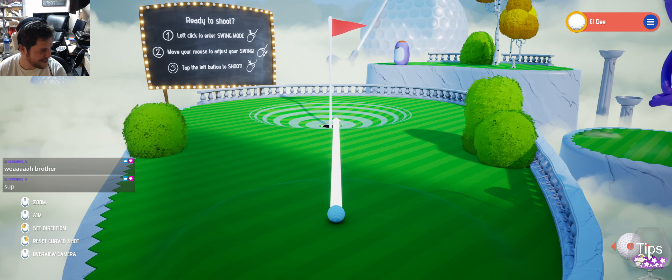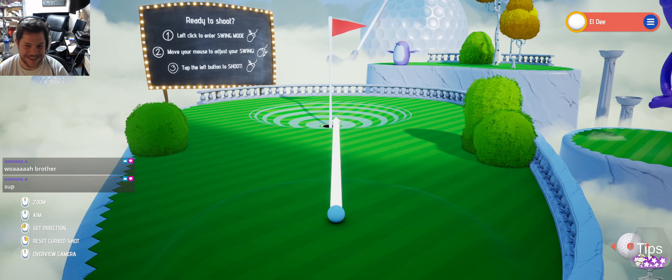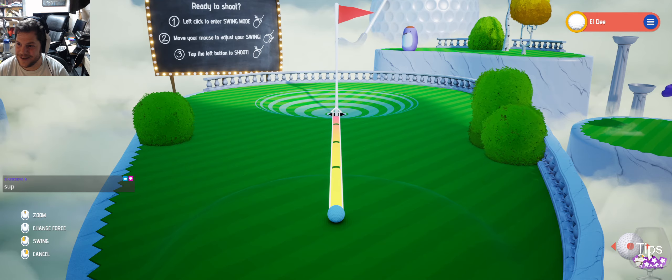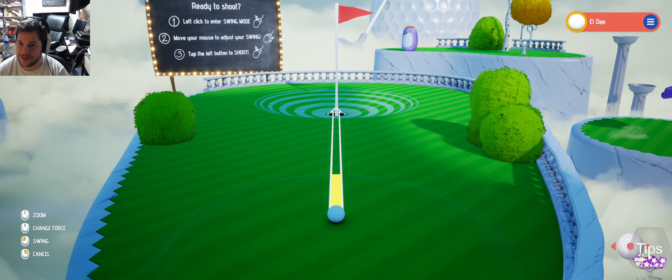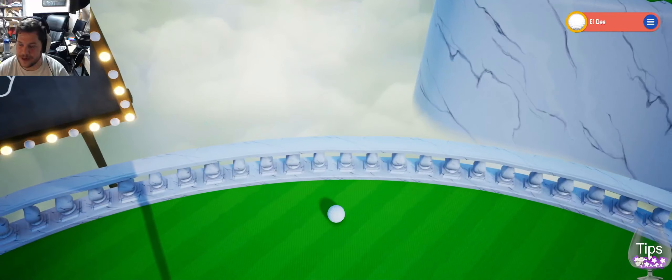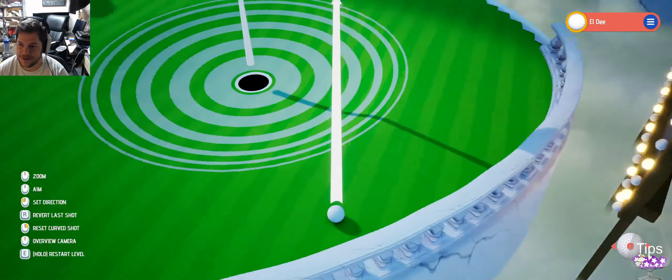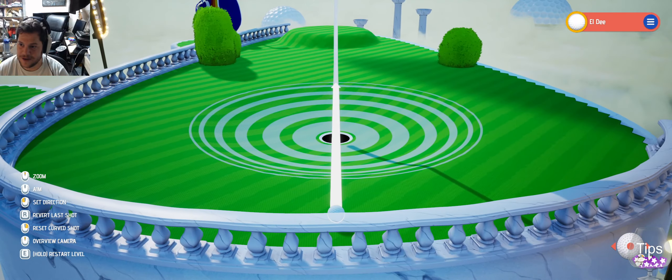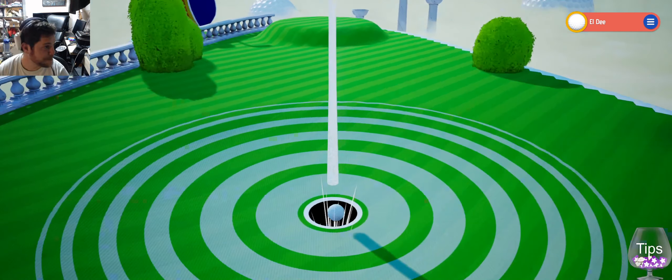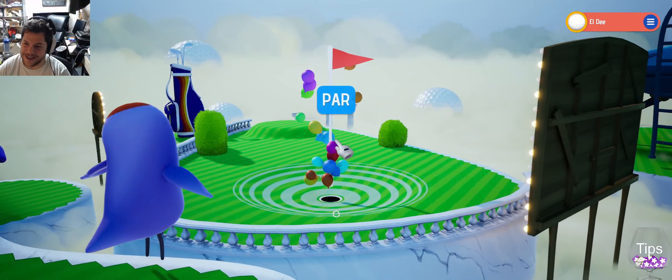What? Long time to see. How you doing? Move your mouse to adjust your swing. Like that. Whoa! Oh my goodness! That was very aggressive. Alright, there we go. How you doing, 6-6-7? How's life?